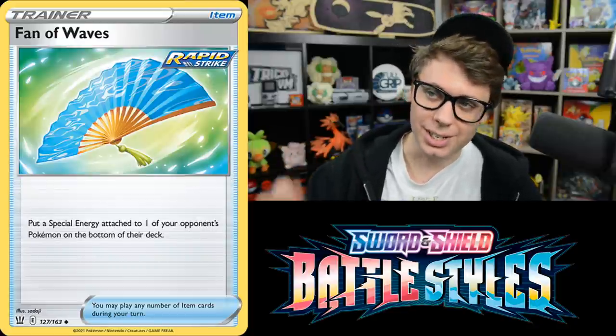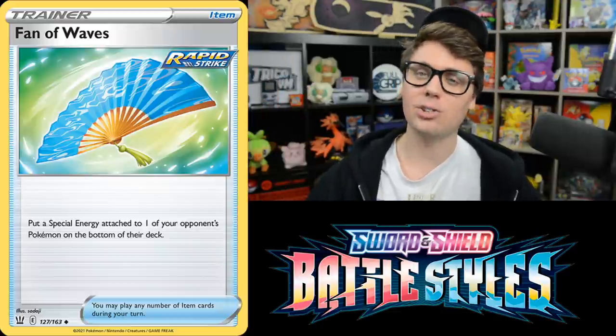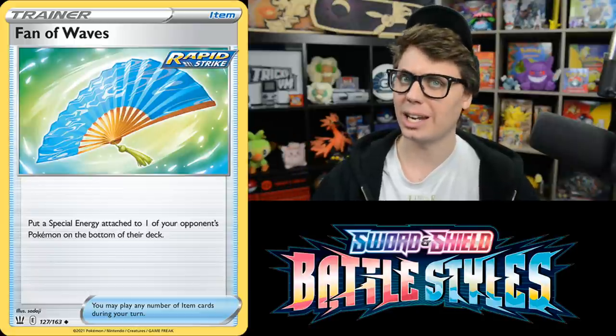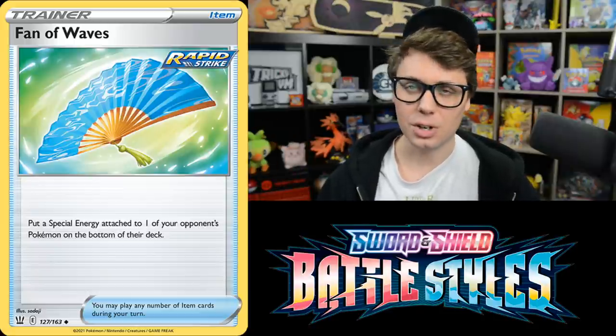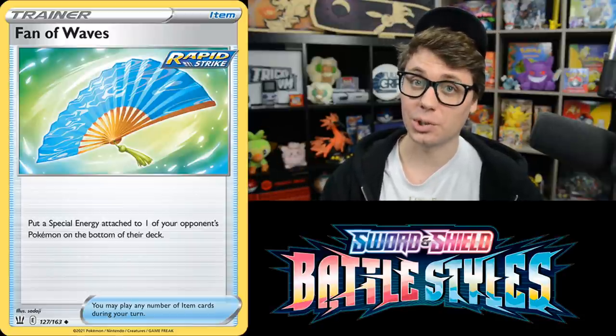Fan of Waves is really good — an Item card that puts a Special Energy attached to one of your opponent's Pokemon on the bottom of their deck. Denying Energy is always strong, especially getting rid of Coating Metal Energies and Hiding Darkness Energies. And it's Rapid Strike Searchable, meaning it can be searched out with Rapid Strike Octillery.